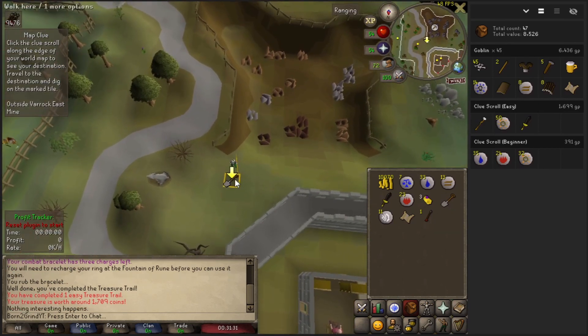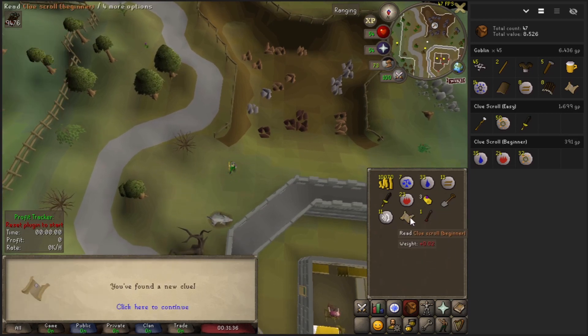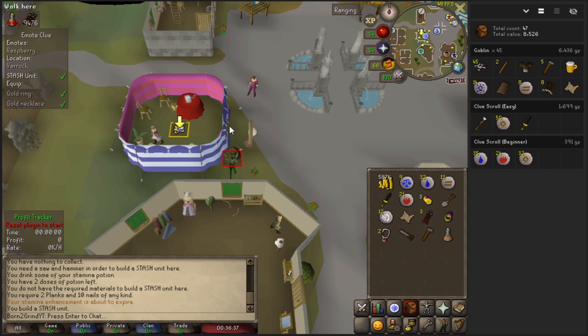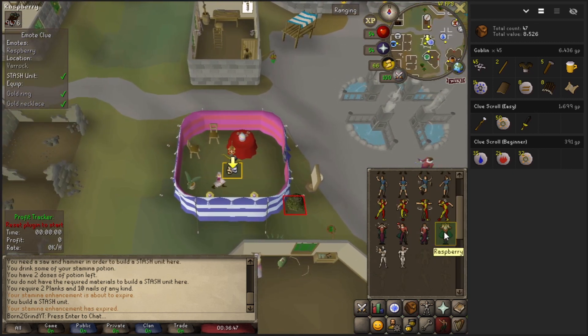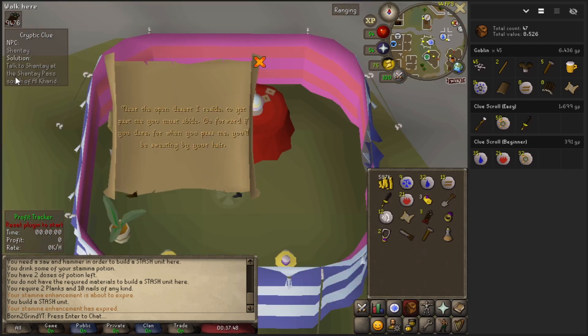We're in west-east of Varrock and we're going to dig with our spade. We got another clue: blow a raspberry at the gypsy wearing a gold ring and a gold necklace. I'm just going to buy those off the GE real quick, build this stash, then step on the highlighted tile and blow our raspberry.